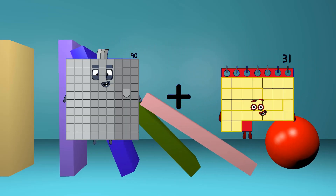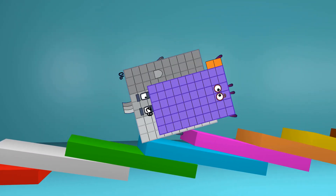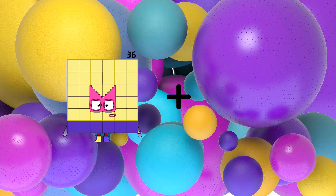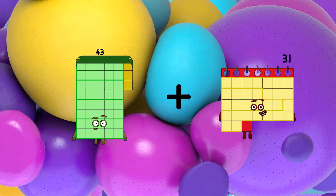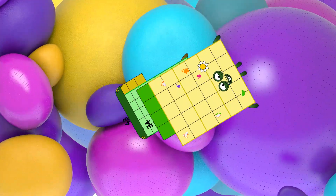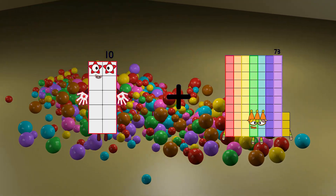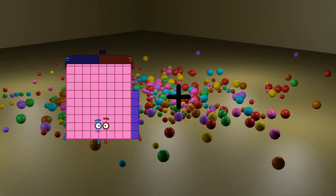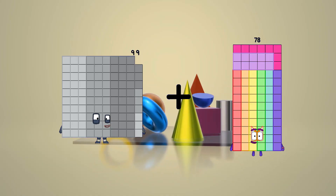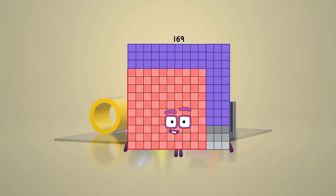90 plus 62 equals 152. 43 plus 34 equals 77. 47 plus 27 equals 37. 99 plus 70 equals 169.